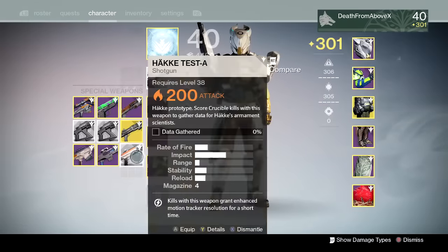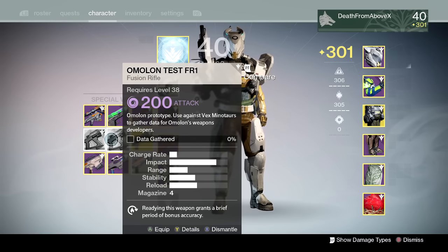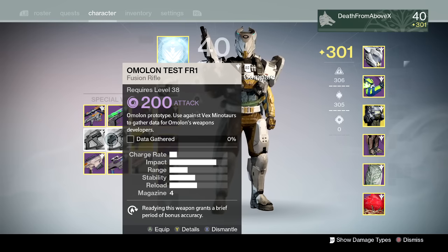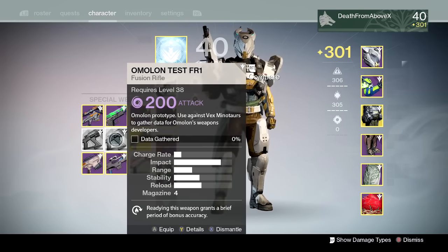The only other PVE field test weapon this week is the Amelon Test FR-1, where you need to kill vex minotaurs. There are two places I recommend: Venus on the Citadel, where three minotaurs spawn in the bottom right back in that cave. You can't do the yellow bars — those don't count. You have to do the red bar health minotaurs. Those will continuously respawn, so just run a circle there. Or load into Mars, the main first area — the Barrens — where the minotaur keeps respawning with the other vex. Problem is a lot of people will be there, and you've got to kill 10 minotaurs.